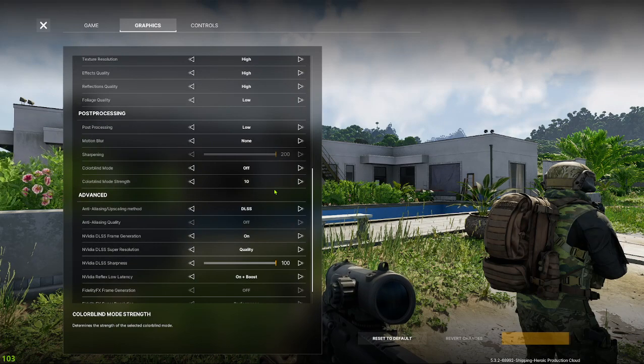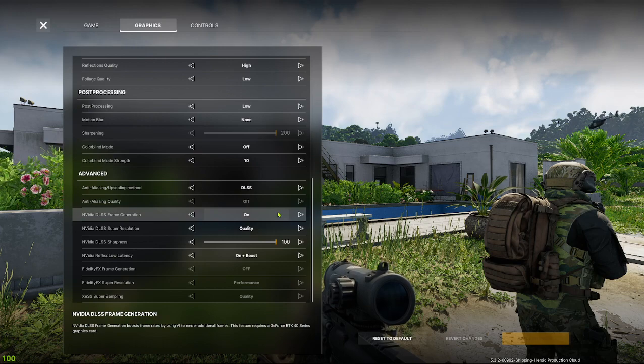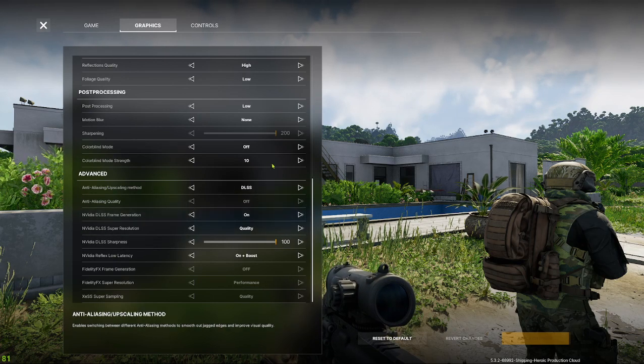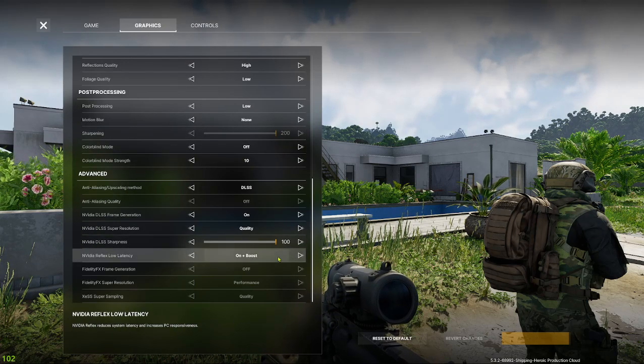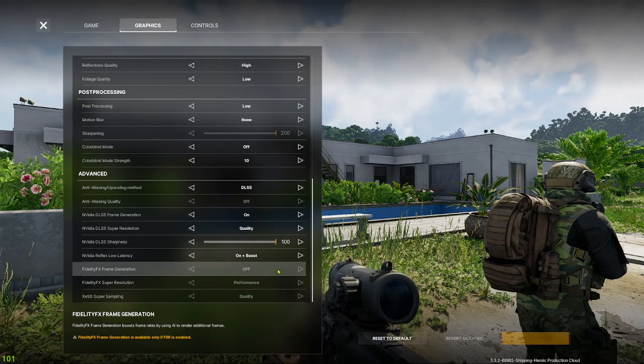No motion blur. DLSS with frame generation on, set to quality, sharpness all the way up — turn sharpening all the way up also, but I think DLSS overrides that. NVIDIA low latency on and boost.